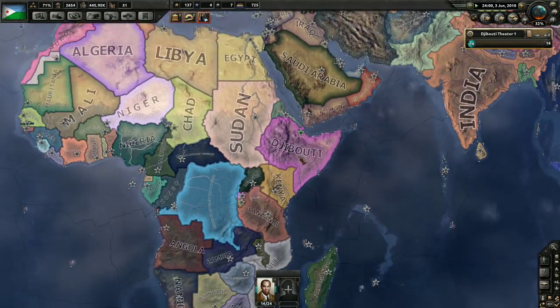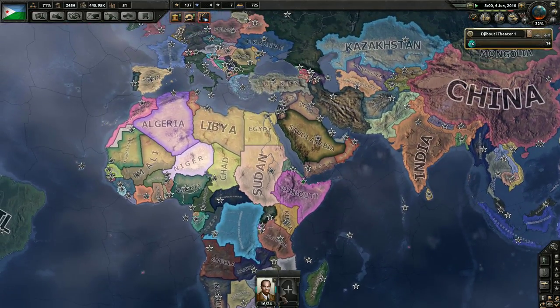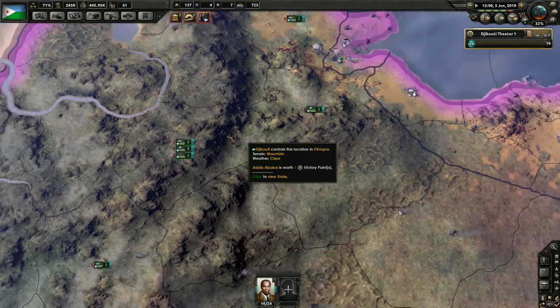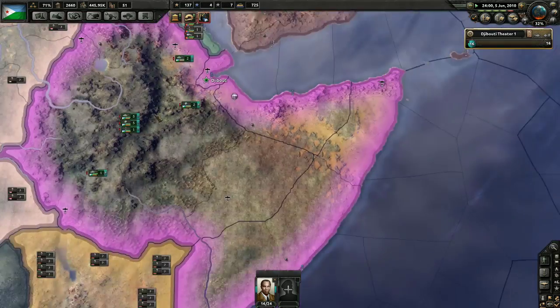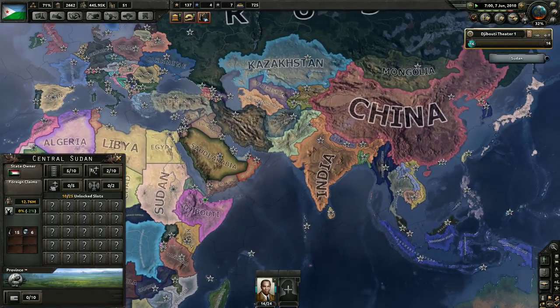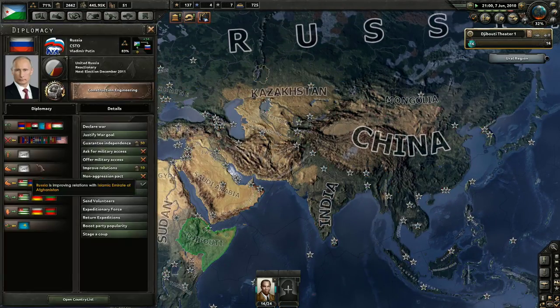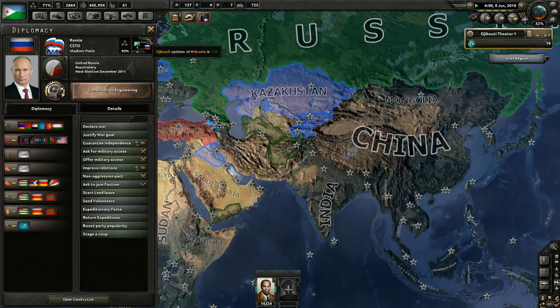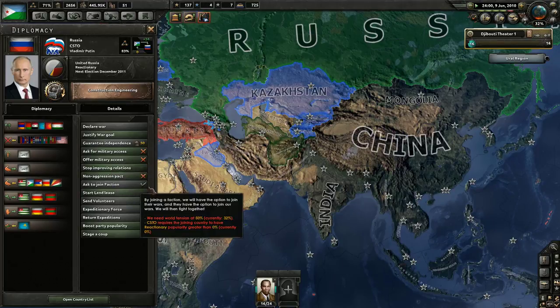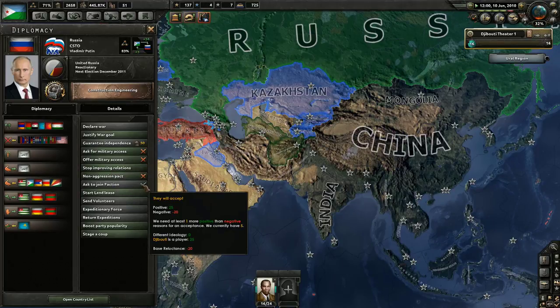Look at that. Doesn't that look good? That is Djibouti, ladies and gentlemen, proving that we can spread the amusement parks as far as we want and nobody's gonna stop us. As long as the United States or China or Russia doesn't say 'Hey Djibouti, you gotta chill out,' we're going to be absolutely fine.